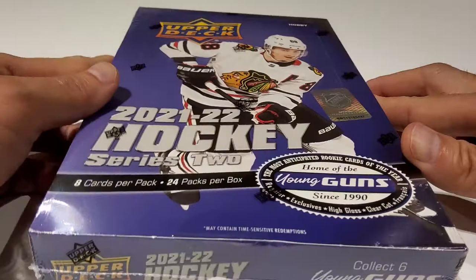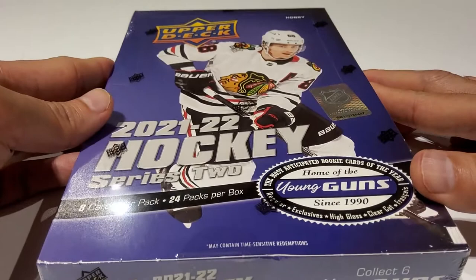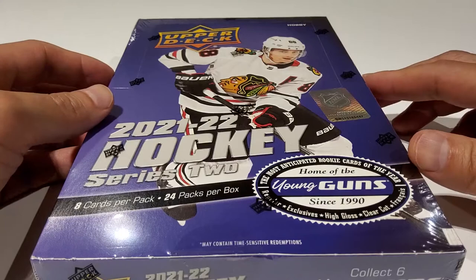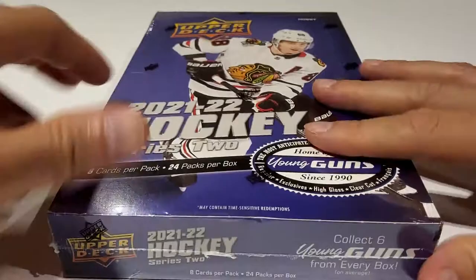Hey everybody, welcome to Rumble and Breaks! Today we've got a box of Robert X Series 2. We actually got this on release date — this is awesome. It's been long awaited and it's been delayed. It was supposed to come out before the Toronto Sports Card Expo, and we finally have it. Over the next few weeks we'll also be breaking a box on 2-Pack Tuesdays, so keep watch for those. Without further ado, let's get breaking — we've been waiting too long.